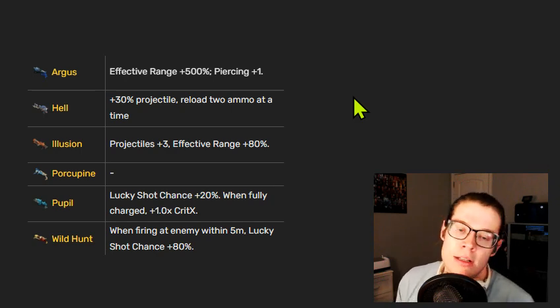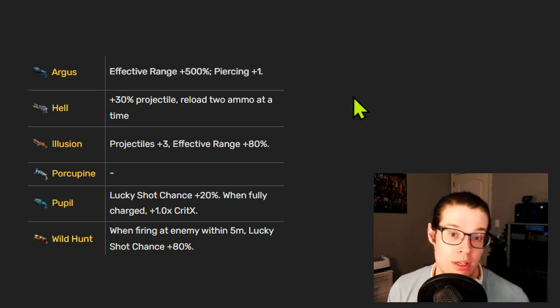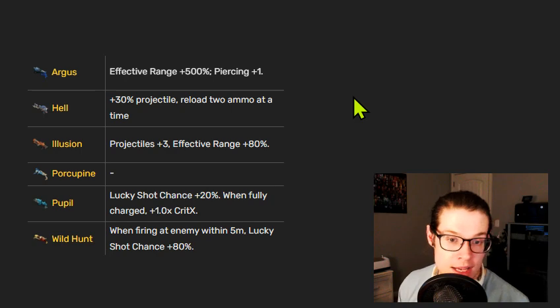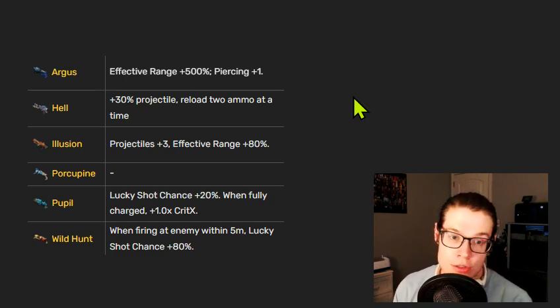The Pupil exclusive — lucky shot chance increase 20% when fully charged plus 1.0 crit X — is very powerful. The lucky shot chance is fine, but the crit X is probably the best part. In general, shotguns have low crit X, so anything increasing it is very powerful. The Wild Hunt exclusive — when firing at an enemy within five meters, lucky shot chance plus 80% — is fine, maybe good, but not amazing given how close you need to be.